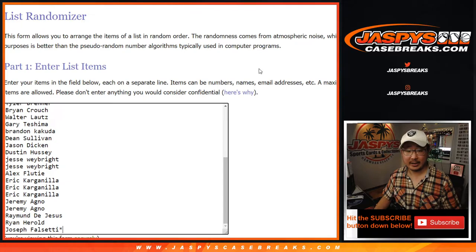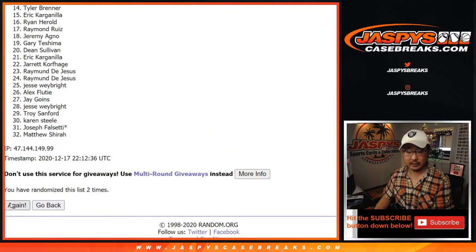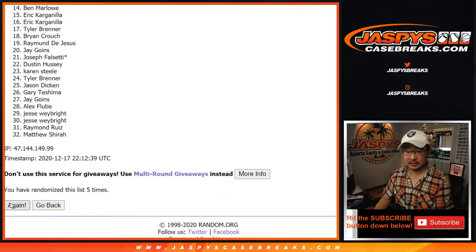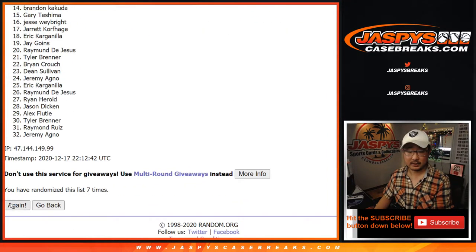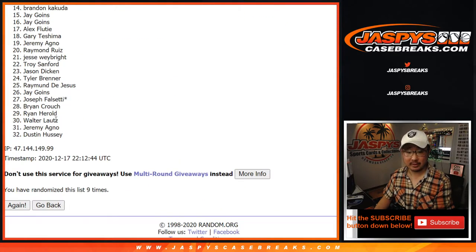Three and a six, nine times for names and teams. After nine randomizations we got Oliver down to Dustin.